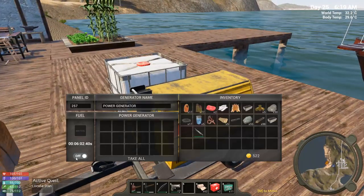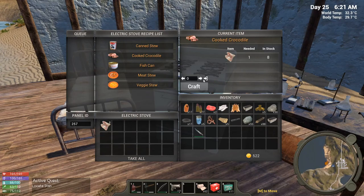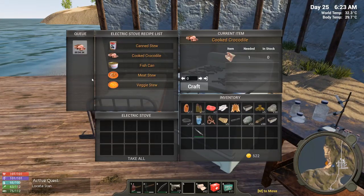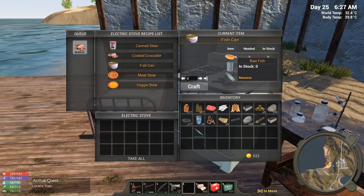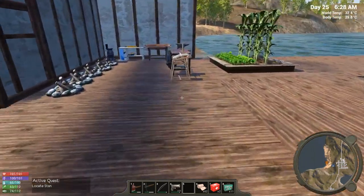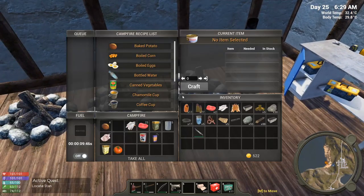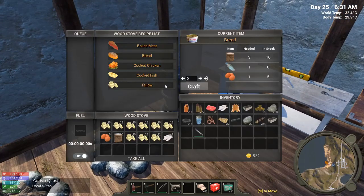We've got six hours on the generator. Let's cook some crocodile — boom, four and a half minutes. That makes eight pieces. Now let's see here — do I have any fish? No, I must have cooked the fish up already. What a bummer! I didn't think I could cook it — I have been cooking the fish when I found it. Should have kept it raw, but it's fine.